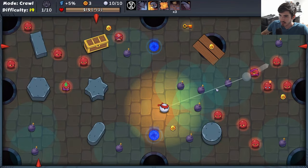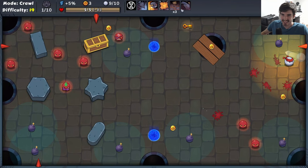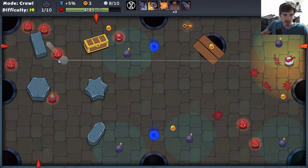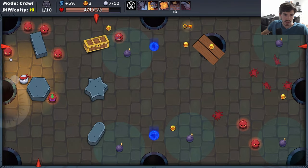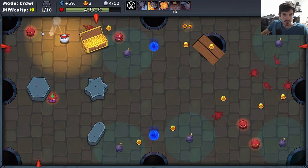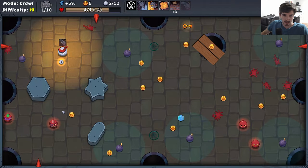Anything that gets hit by a bomb instantly dies. So that means this thing I just got — the wild bomb — at the end of every shot, I just throw out this insanely powerful bomb that nukes enemies. Assuming we can make good use of that, we should be able to get a lot of freebies, a lot of cheap shots here and there. We can also break obstacles with explosions.